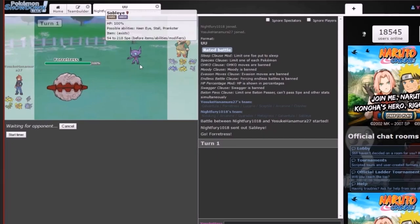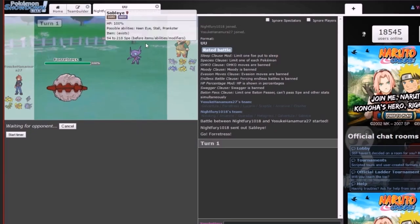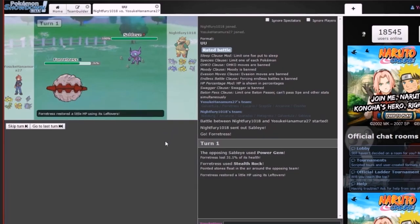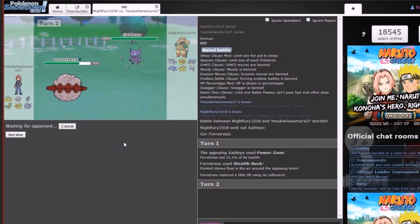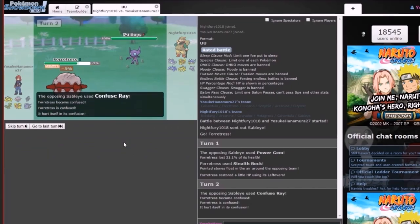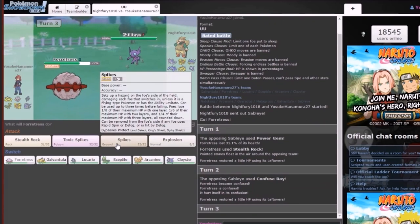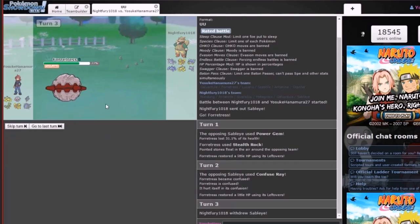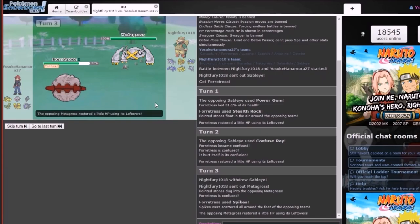Save Lifeblood is probably gonna use — wait, why is Sableye so good? I forget. I know it gets Prankster, Power Gem — the heck — and Leftovers. Yeah, go for Spikes. Oh, that's why — Confuse Ray, and it could always go first. But yeah, go for Spikes. Metagross getting those Spikes up — that's always good.